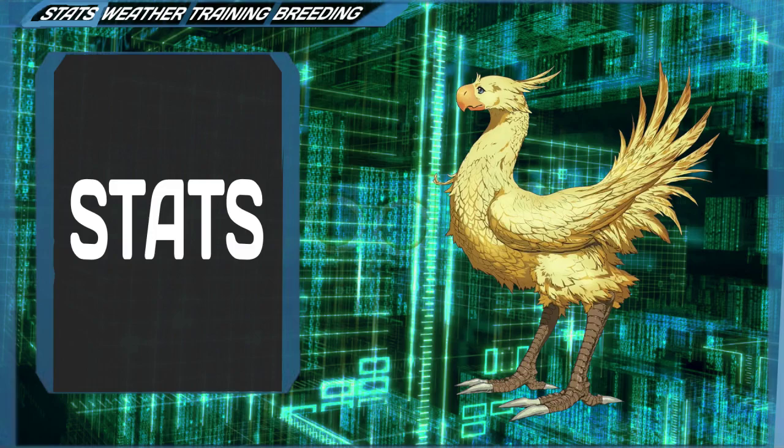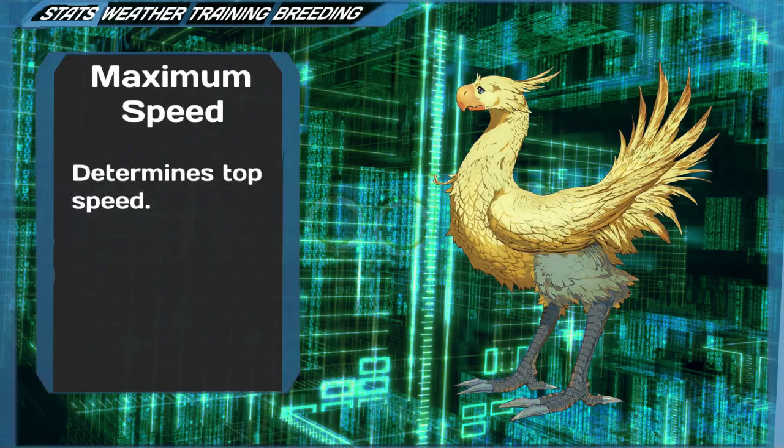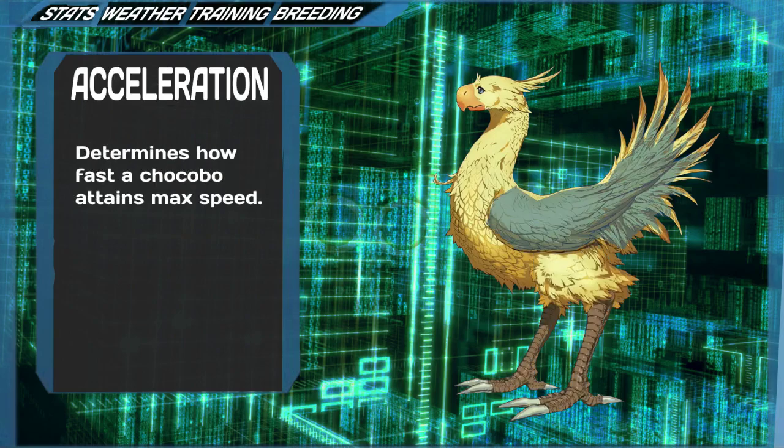Understanding your stats. A chocobo has a couple of variables, including stats, star ranking, pedigree and preferred weather. There are five different stats. Maximum speed is self-explanatory and decides how fast your chocobo can run. Acceleration determines how quickly your chocobo can accelerate to its max speed.